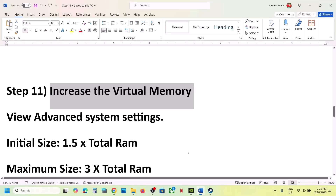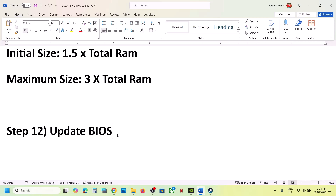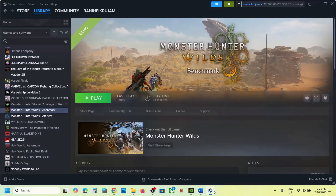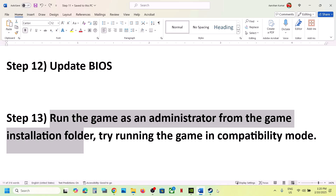The next step is to update the BIOS — this is important. Go to your system manufacturer's website (Dell, Lenovo, etc.), select your model number, find the latest BIOS, and install it. For laptops, make sure the AC adapter is connected during the update. Do not unplug the power cable while the BIOS is updating. After the BIOS update, log into the computer, launch the game, and check.